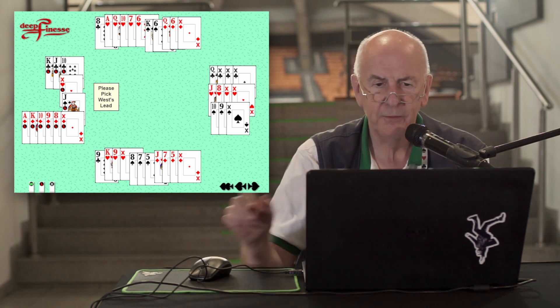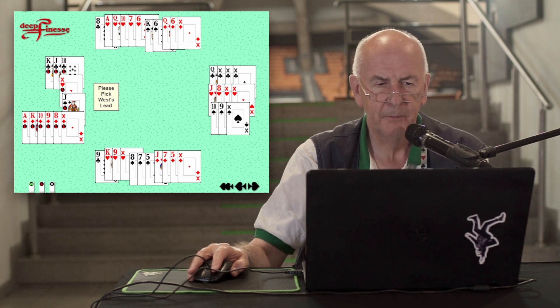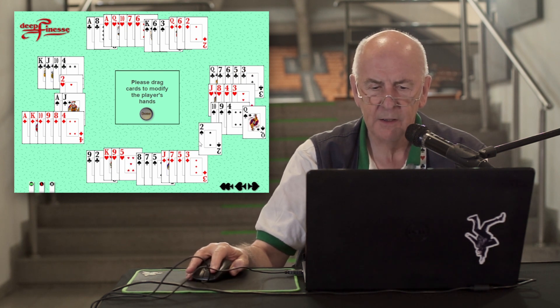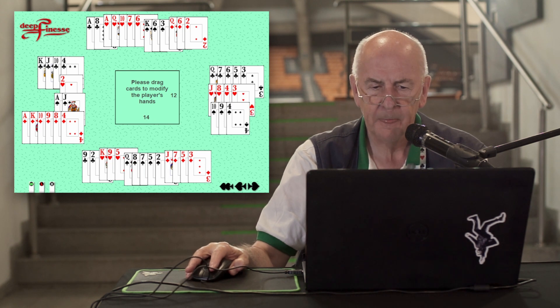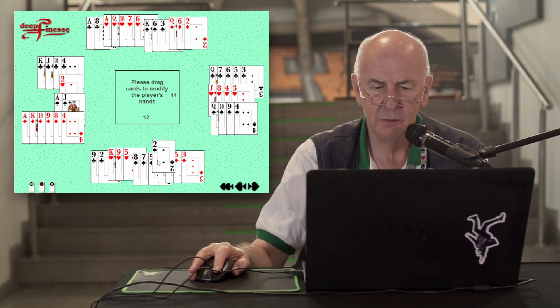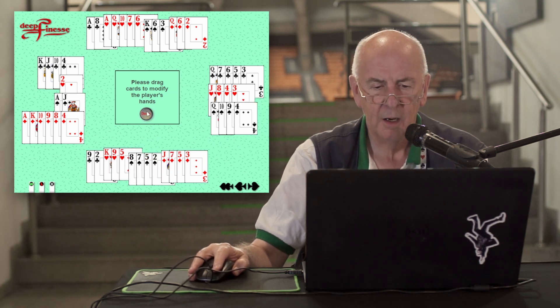Now there's one further interesting point about this deal. If I just modify it slightly — I want to move the queen of spades to this hand and the two of spades to here — and now the contract is still five clubs by East.